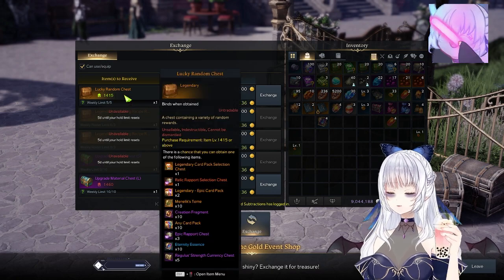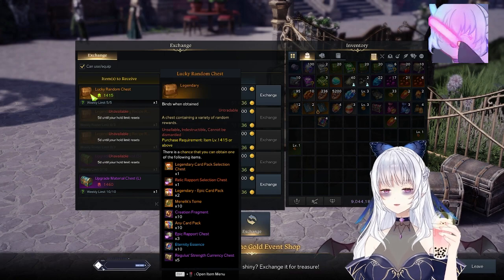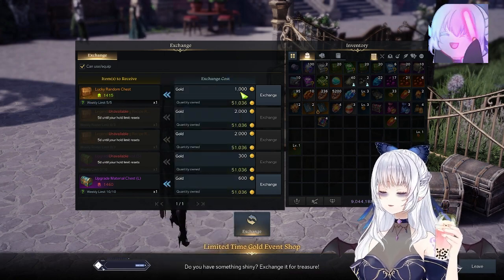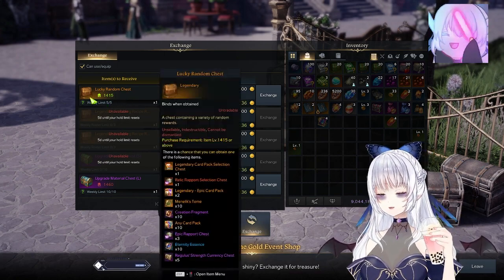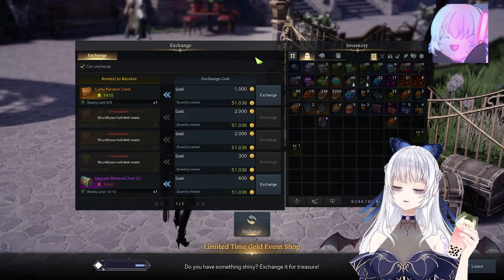However, just an FYI for the Lucky Random Chest, which is called Scam Chest for a reason — only really purchase it if you have the spare gold, because it costs 1000 gold to try and gacha for a legendary card pack selection chest, which has a very low rate.